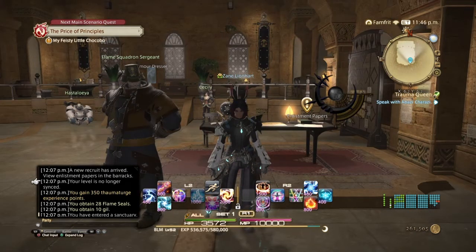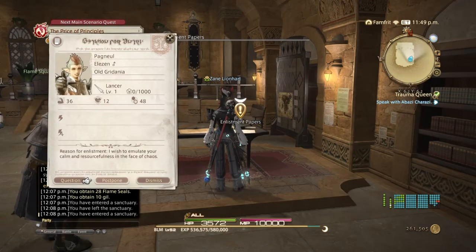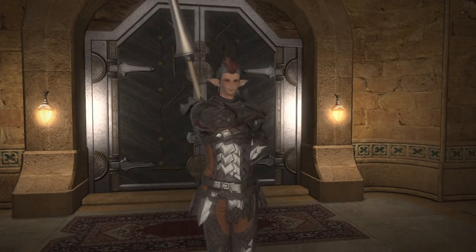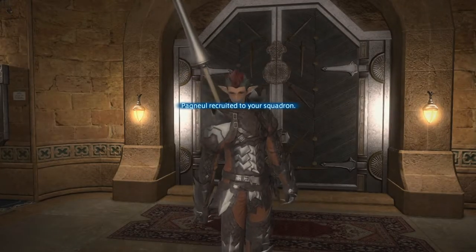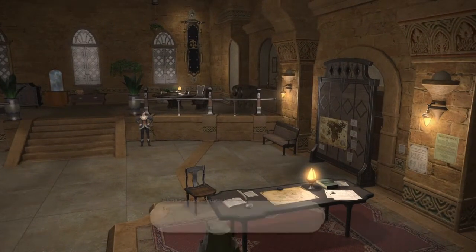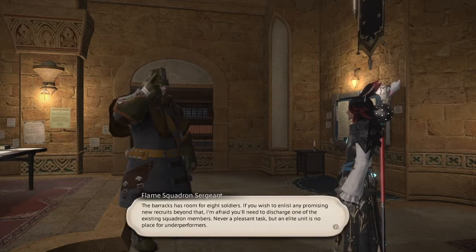After completing the FATE challenge log entry, we have a new recruit — a Lancer. Question them and accept them into the squadron. If you already have eight members and get a new recruit, you'll need to dismiss someone. Now that we have four squadron members we can start training them. Continue doing the Challenge Log to recruit four more members. Having a wide variety of classes helps with missions.